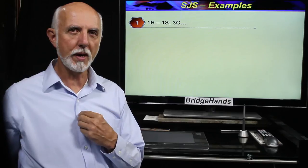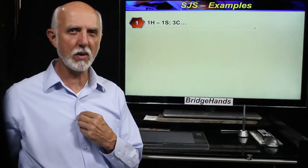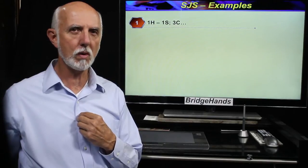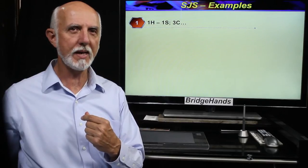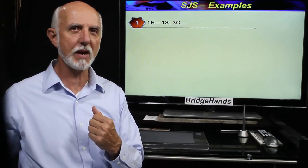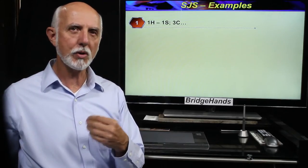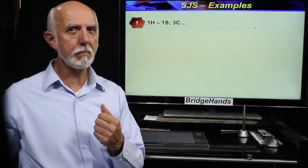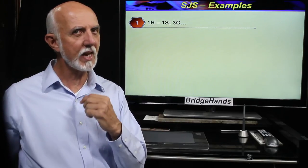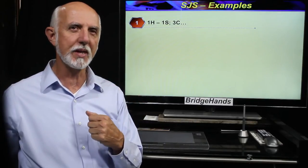Let's look at some strong jump shift examples. First, opener bids one heart, showing anywhere from 12 up to 21 points and five or more hearts. Responder bids one spade with four or more spades and six or more points. If opener now rebid two clubs that would show only 12 to 18 points and responder could pass. So with 19 to 21 points and at least a semi self-sustaining suit, opener should jump to the three level — three clubs.